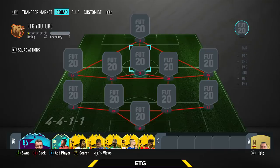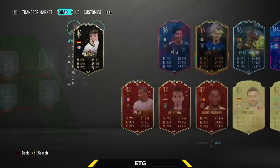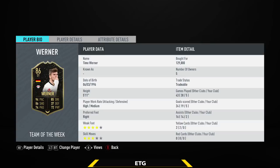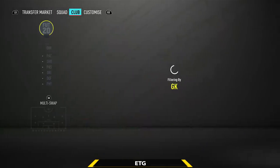Hey guys, what is going on? Welcome back to my channel. Now today I have for you guys an awesome 400k squad builder. This team is going to be built around the second inform Werner. A really nice card, not too expensive either. I paid about 140k, so not a bad price at all. He is the best striker in the Bundesliga by far. The only other striker that compares is Lewandowski, but Lewandowski doesn't really fit my playstyle. You really need someone that's really fast, and this Werner card is rapid. So hopefully you guys enjoy. Leave a like, subscribe if you're new, and let me know in the comments what team you want to see next. So without further ado, let's go ahead and get into this team.